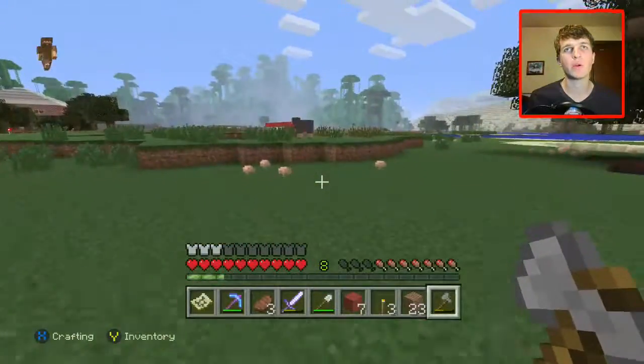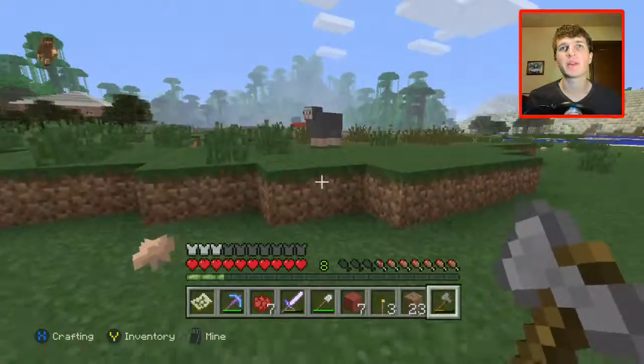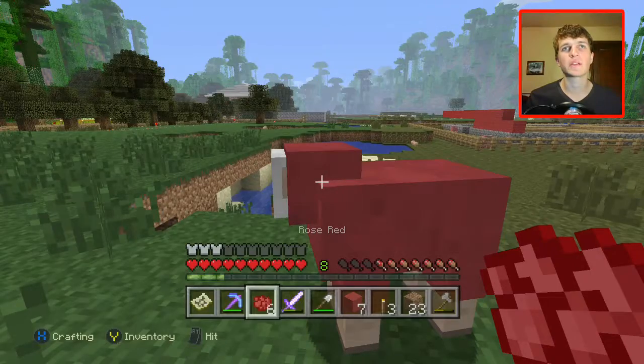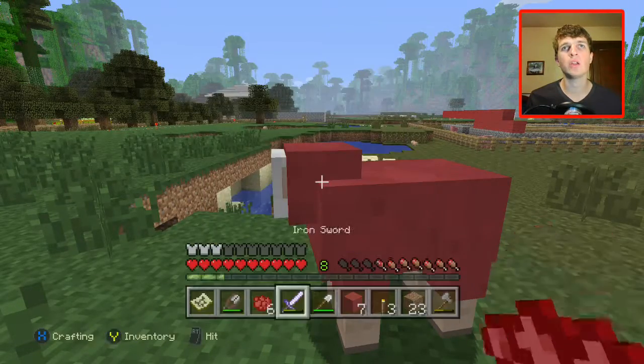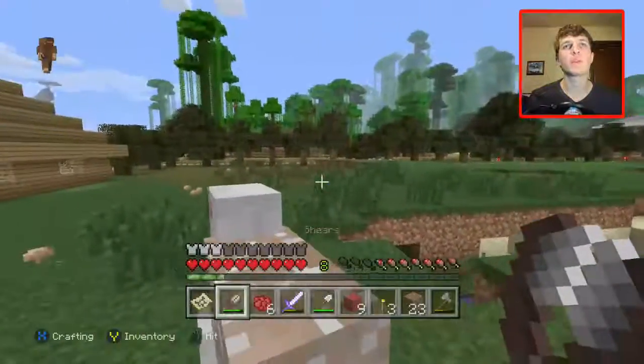We got a sheep! We got a sheep! We gotta go. We have to go ahead and dye him. The second I see a sheep I'm going to run straight to him. Thank you. Let's go ahead and get his wool. There we go. We got two more pieces. Nice.